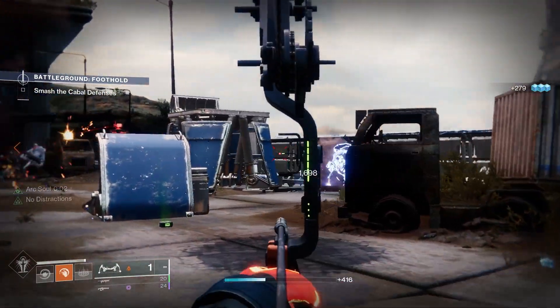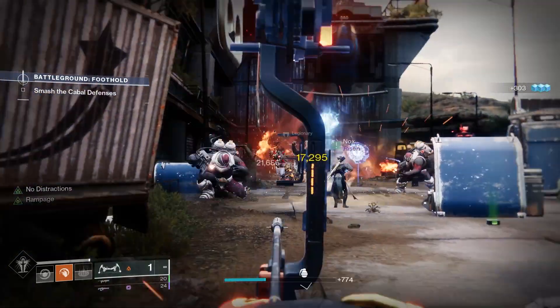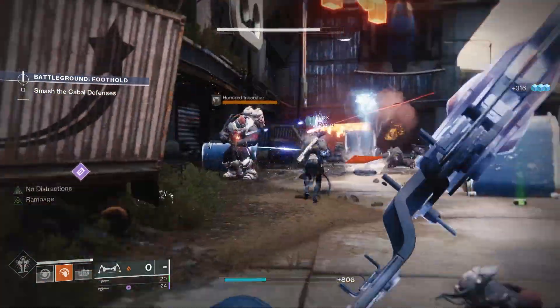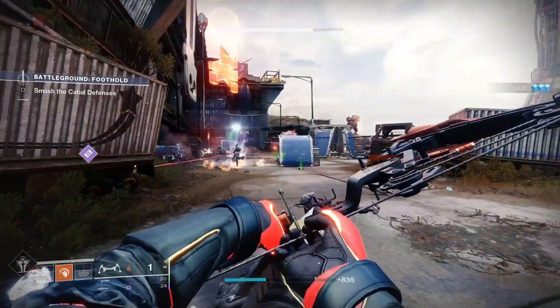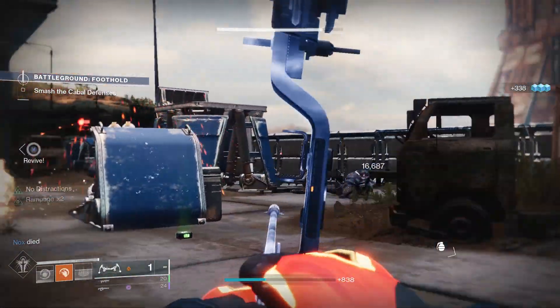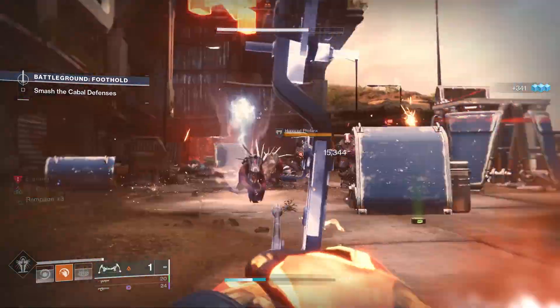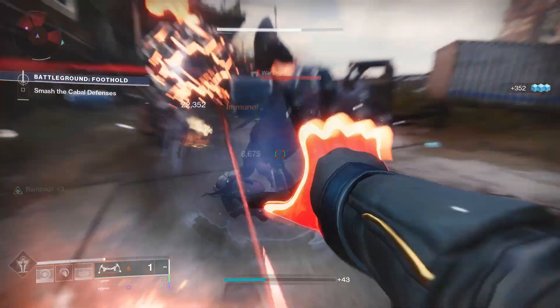To get this bow you're going to want to run Vanguard Ops — it's a random drop from the end of that activity. You can farm Vanguard Ops with your old school strikes and also more modern Battlegrounds activities. You can also equip Prosperity, a ghost mod, and that'll give you a boost in your chances to get a Vanguard weapon to drop when you're doing Vanguard Ops.